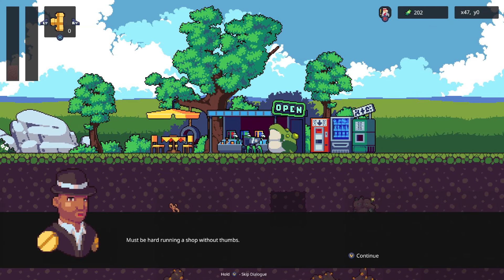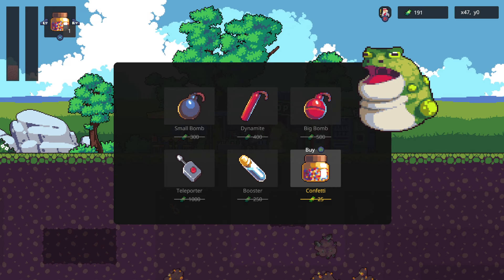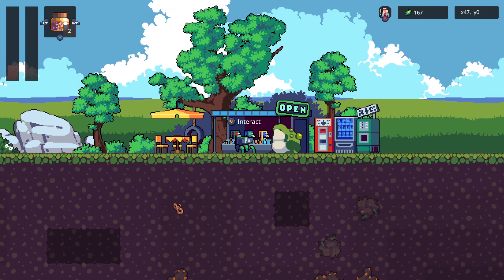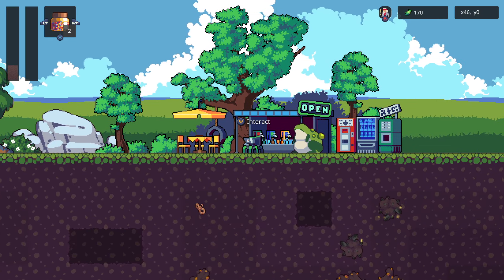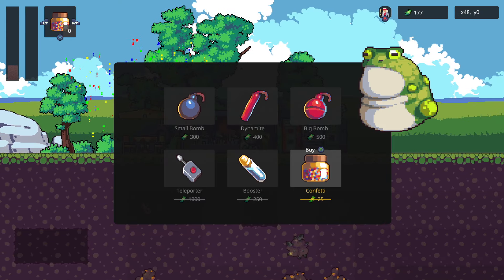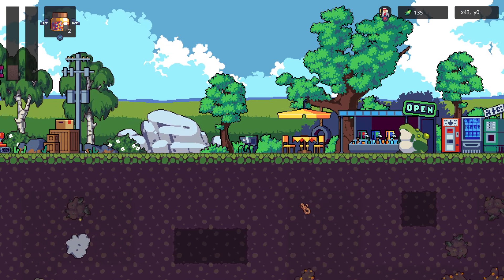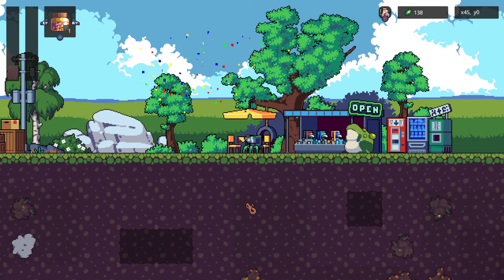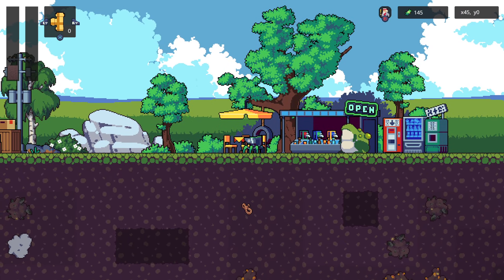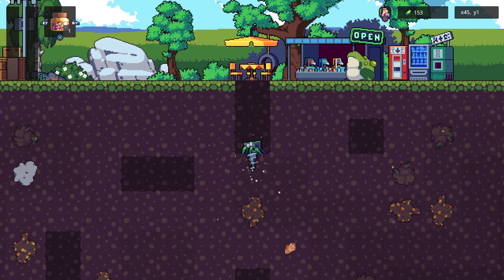There's a frog NPC. 'Must be hard running a shop without thumbs.' There's confetti — I want to buy some confetti. I can't use items if I'm close to an NPC maybe. Now pressing X it works. We have a little bit of confetti. That's especially cool if you play multiplayer. Would be nice if there would actually be a party sound for that — there's no sound for the confetti, which is a little bit sad.